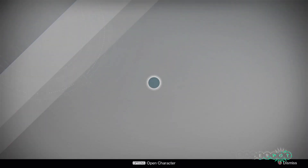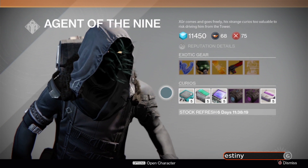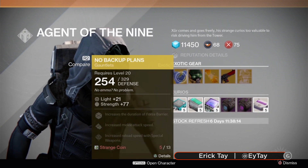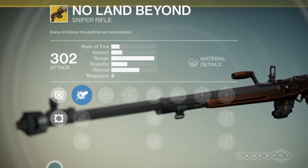Hello again guardians! Xur will be making his usual return to the tower tomorrow at 1am Pacific Standard Time, except this time he's going to have some new goodies. First and foremost he'll have his typical lot of four items, one armor piece for each class as well as a random weapon. What's going to be interesting to see is if he's going to have any of the new exotics that the Dark Below DLC has brought with it.